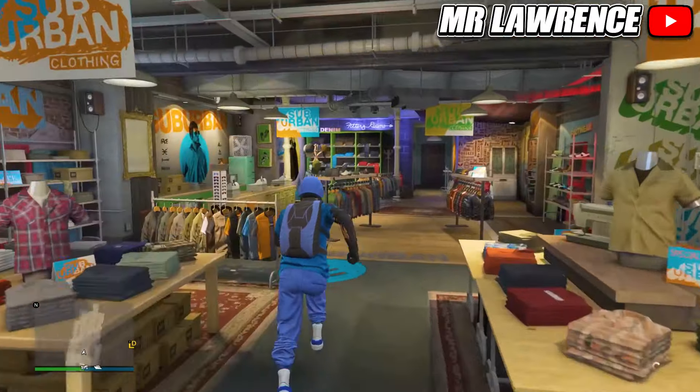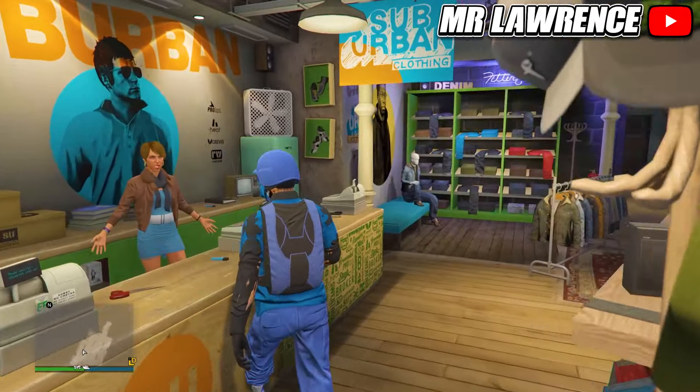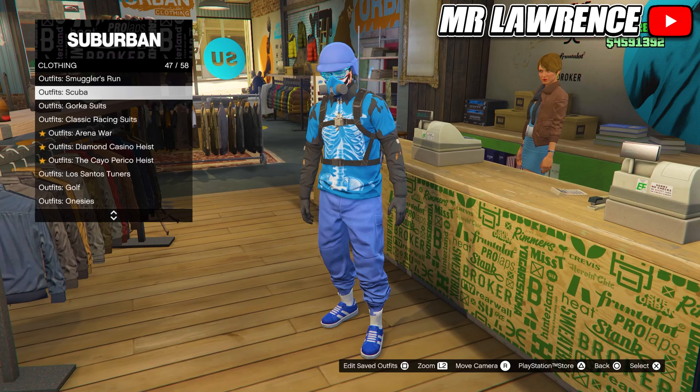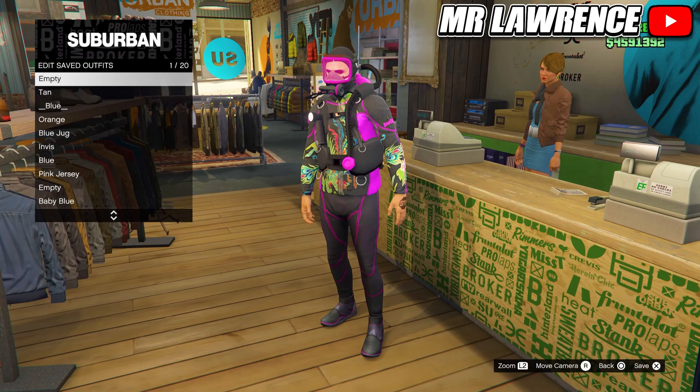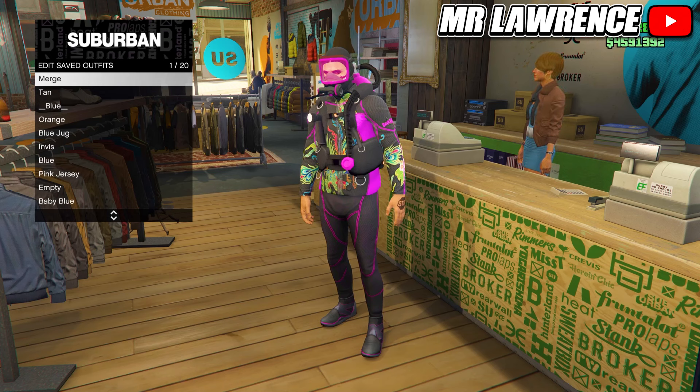For the next glitch, first go to the clothing store and go to the front counter. Then go to scuba suits and purchase any of these outfits. Now save it in an empty outfit slot. Then hurry over to the beach.